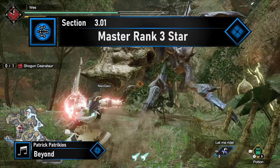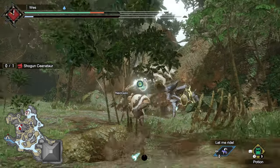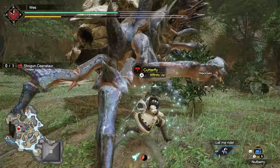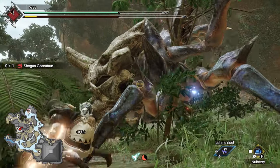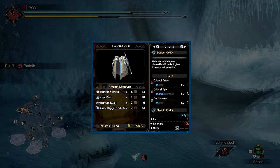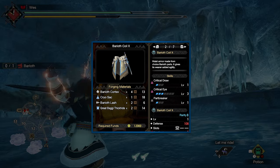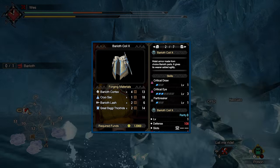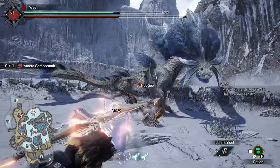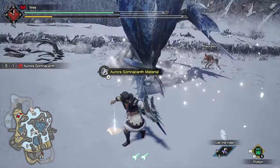Unfortunately there's not a lot of offerings at 3-star for bow users — you can realistically hunt whatever you want. You can hunt Shogun Ceanataur if you wish; it's new to Sunbreak, but nothing noteworthy for bow except a few pieces with Pierce Up, which we won't be using. Baryoth's offerings are usually strong, but Maximum Might gets 0 value as a bow user since you're constantly using stamina. However, the Baryoth Coil X is a decent pickup for Critical Eye 3 with Part Breaker and Critical Draw 1. With those two key quests done, you'll have to do the Urgent 'Keep It Busy' to hunt Aurora Somnacanth — its gear is alright, but nothing worth going out of your way for. Simply complete the Urgent to move to the next tier.